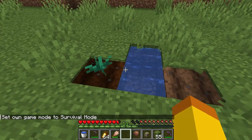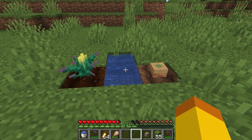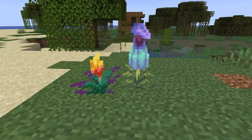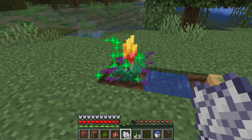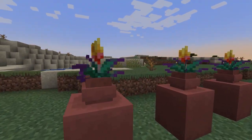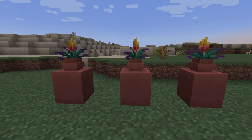One of the main uses of the Torchflower Seeds is to get the Torchflower. This is done by planting the Torchflower Seeds on farmland. The Torchflower will have three stages, and at the final stage it can be broken to get the Torchflower. You can also use bone meal on the Torchflower to increase the growth stages. The Torchflower is a unique looking new flower in the game that definitely looks different than the other flowers and will be useful in landscaping or using in gardens.